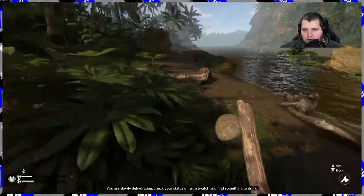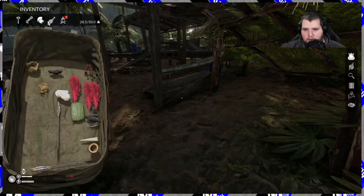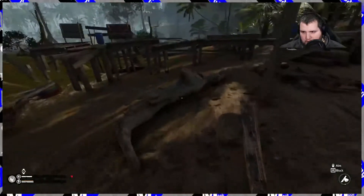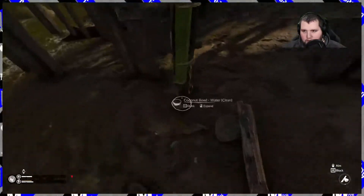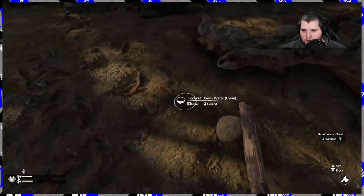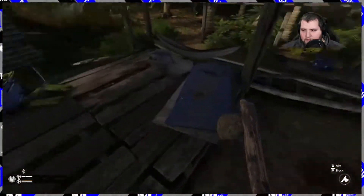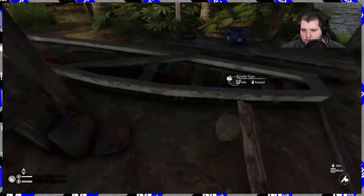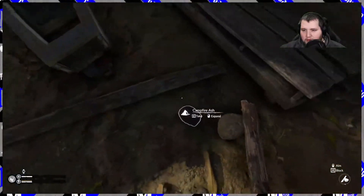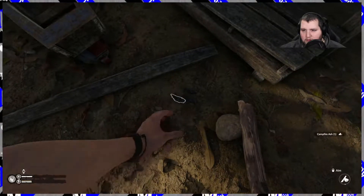Alright, so what do we got to do? We got to definitely get something to drink. We do have some food — mushrooms — so definitely got to get a fire going. Let's go check our water. Drink the clean water. Three hydration. Wow, that's not very much at all. There we go, a little bit more hydration. Mattress — I guess I don't need to sleep right now. Let me take that. Take the charcoal.